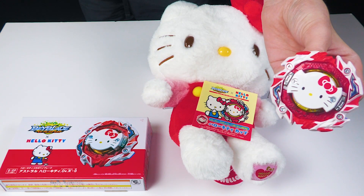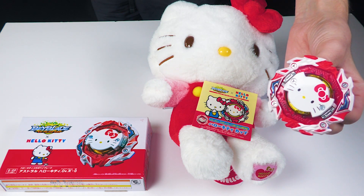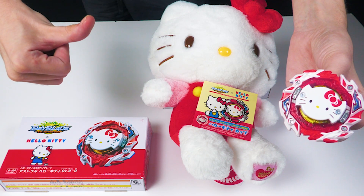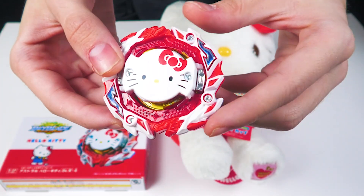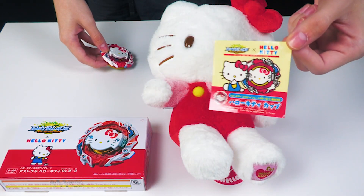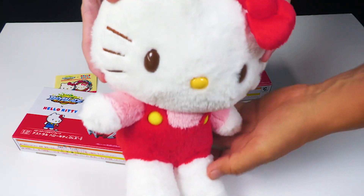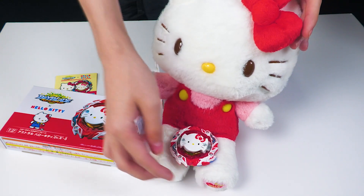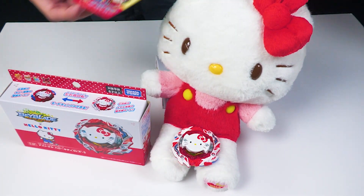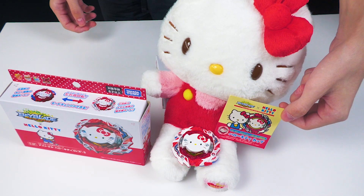We are doing a limited giveaway for our customers who pre-ordered the Hello Kitty on our shop, and for those who still want to pre-order. You automatically get in with your purchase of Hello Kitty. If you win, you can get one Hello Kitty including shipping along with a plushie — an authentic Hello Kitty plushie from Japan. For people who purchased, you're automatically entered. For those who want in, pre-order before September 10th, which is the draw date. Best of luck to everyone.